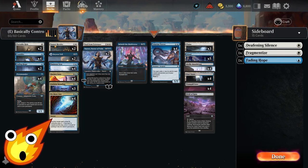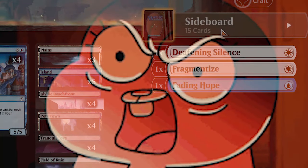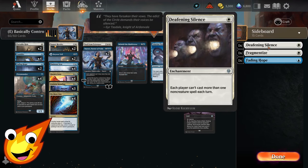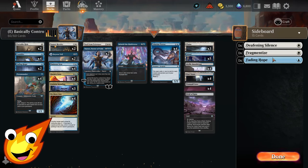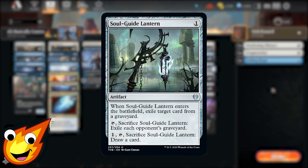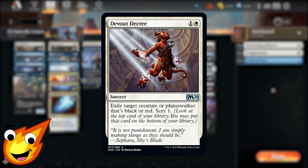Regarding the sideboard — one of the latest Wizards updates has broken the display, so bear with me. In the sideboard we have three copies of Deafening Silence to stop enemy control and combo decks, a single copy of Fragment Ties for artifact and enchantment hate, two extra copies of Fading Hope, Soul Guide Lantern as graveyard hate, a couple copies of Aether Gust for green and red decks, Devout Decree for black and red decks, Mystical Dispute for enemy blue decks, and an extra copy of Seal from Existence as catch-all removal.